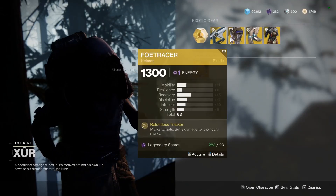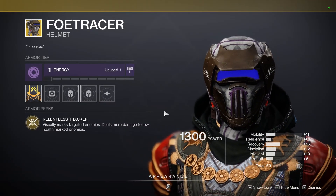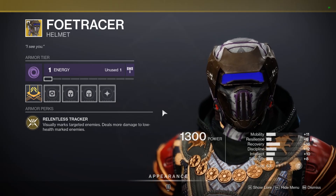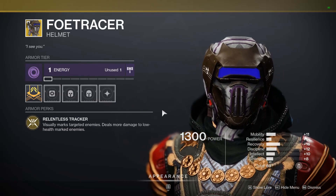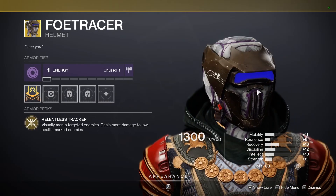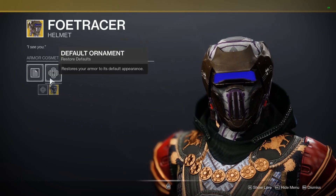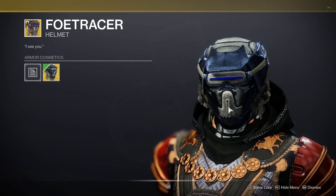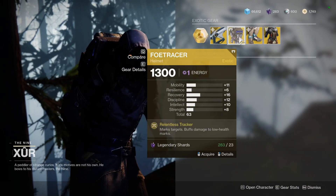Foe Tracers for you Hunters — void affinity, 63 stat weighted towards recovery, discipline, and mobility. Relentless Tracker visually marks target enemies and deals more damage to low health marked enemies. It doesn't really see a great deal of use; I think there are a lot more popular hunter helmets available which means these sort of take a back seat. If you have any build recommendations be sure to sound off down below. But if you don't have them, it's not a bad roll on the Foe Tracers and they're worth picking up to add to your collection.